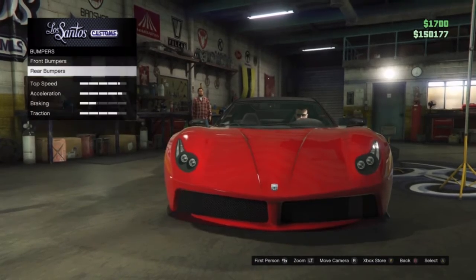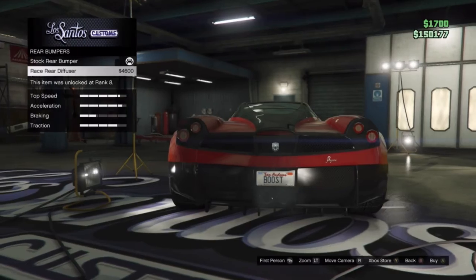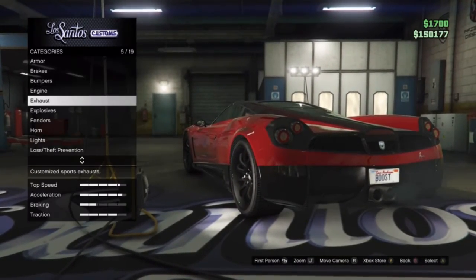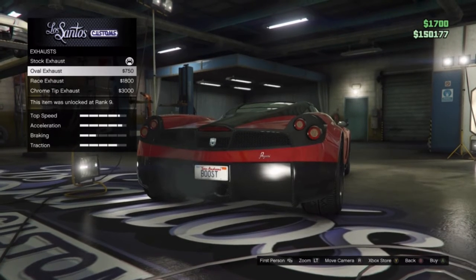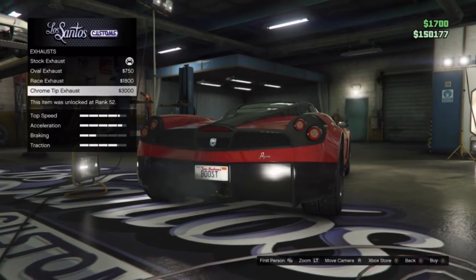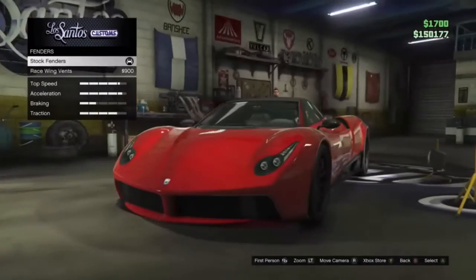The rear bumper only has one option: the race rear diffuser. For the exhaust, we have three options — the oval exhaust, the race exhaust, and the chrome tip exhaust. I like the look of those options.